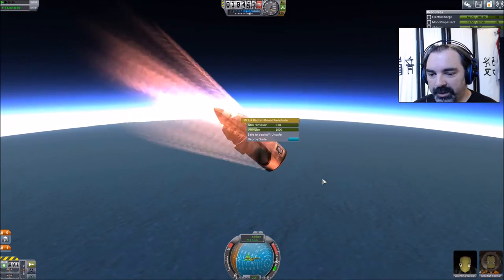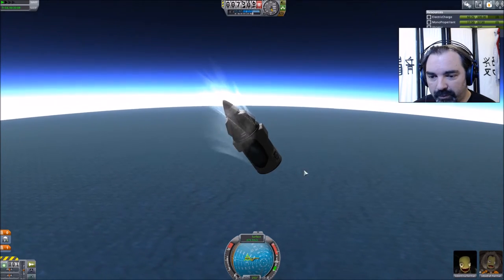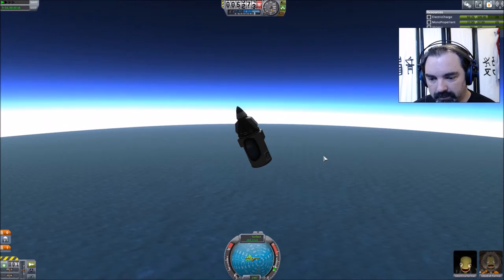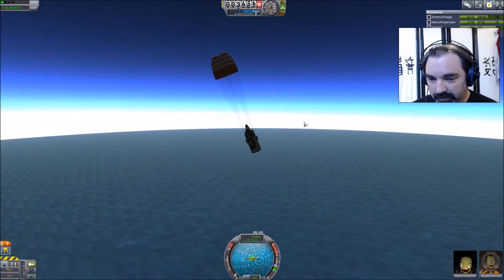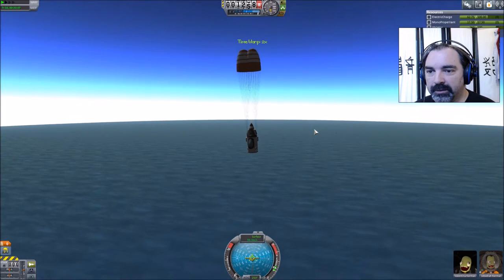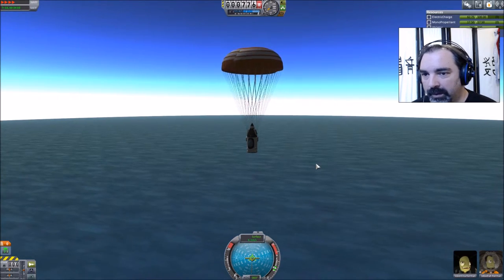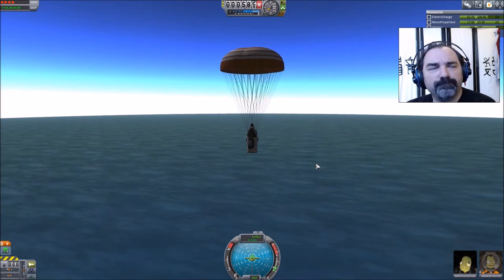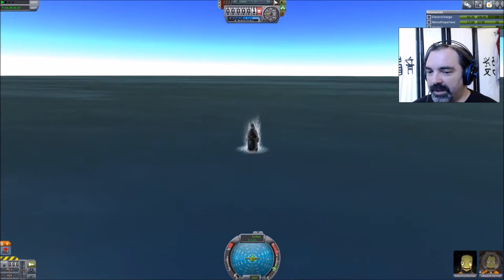It's safe to deploy the chute when you're under about 300 meters per second or so, we just have to wait for our ship to slow down. The drogues are out, bringing us to a safe landing — they'll open at 1,000 meters. There we have it. Just bleed off the rest of this altitude, then recover our science and crew. We need to go spend our science. Nice safe splashdown in our nice new rocket.